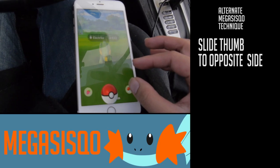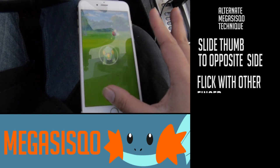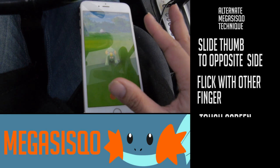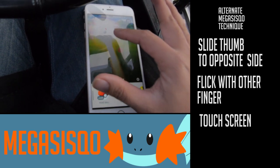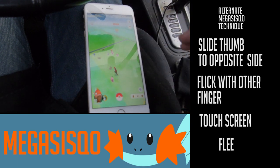So this is an alternate one-handed technique. You slide your thumb to the opposite side and flick with the other finger at the same time. Touch the middle of the screen as soon as it hits, and then flee. Bam! Easy peasy.